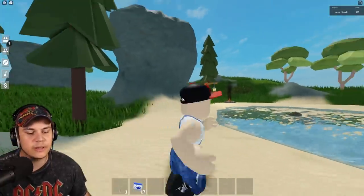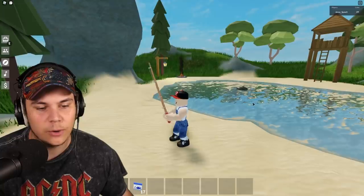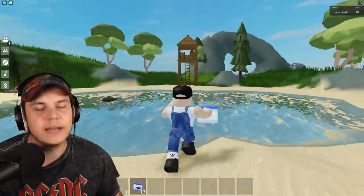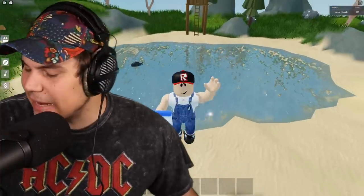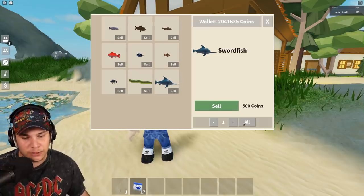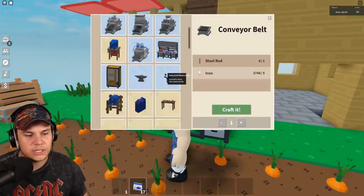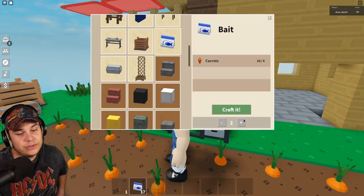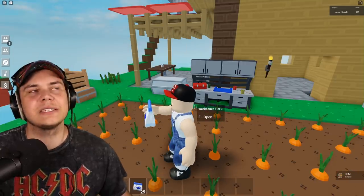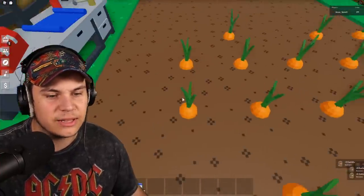There are two main items involved with fishing: obviously we've got our rod, and we've got bait. If you don't know what bait is, pretty much you throw it in the water and you get a better chance of getting some of the good fish. The things we want are pearls, propellers, and swordfish — swordfish sells for 9,500 gold. To get bait, just grab some carrots and turn them into bait: three carrots for one bait, and it lasts about one minute.